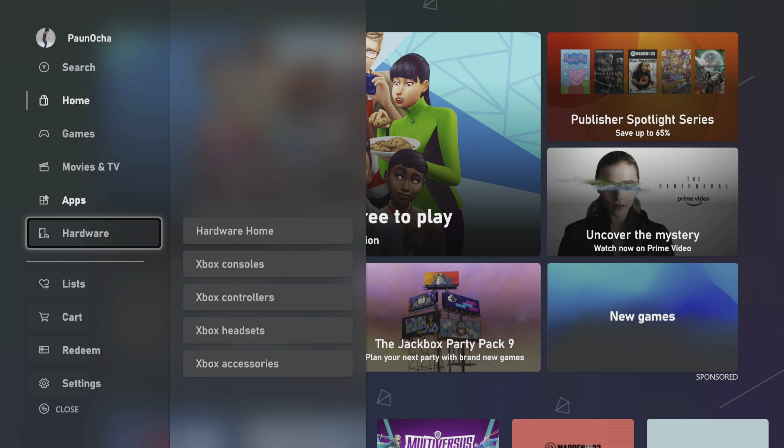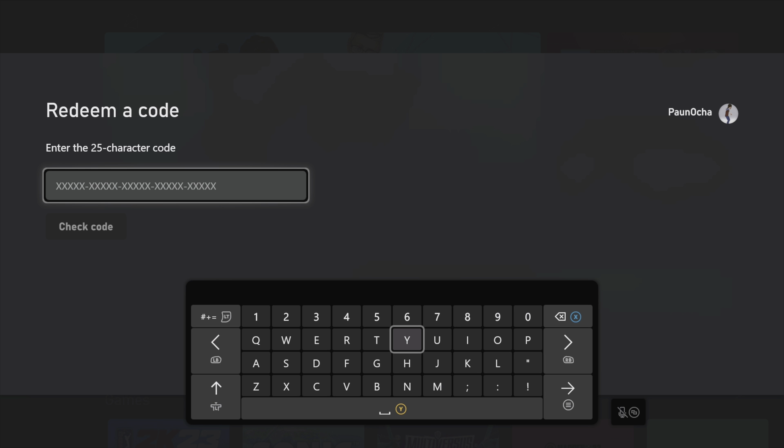From within the Microsoft Store, I'm going to navigate to the left panel over here and I'm going to select the redeem tab. This is where I'm going to want to enter the code that was printed onto my receipt. So I'm going to do that here for you all.